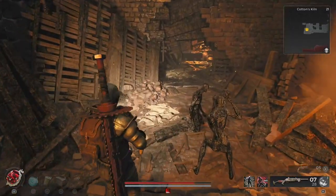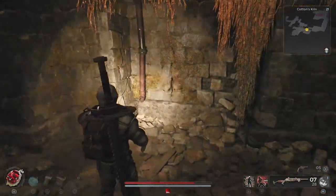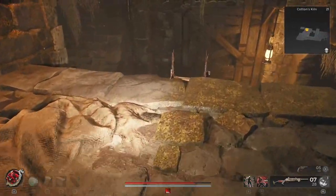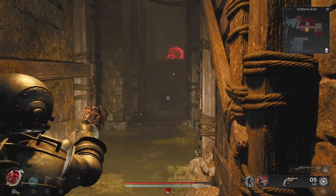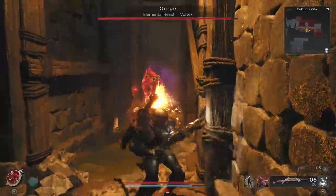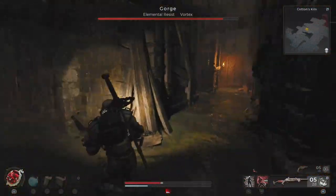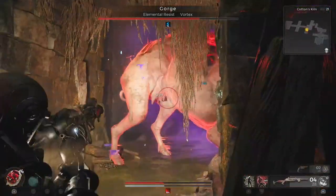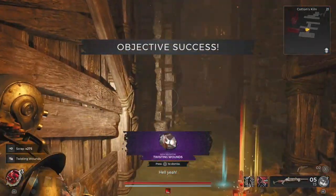The Gorge boss is hidden in a secret area that appears in either the Butcher's Quarter or Cotton's Clint. Look for an area with two dead ashen at the entrance. Proceed until you reach a locked door and pull a nearby switch to trigger the fire. Gorge will appear on a raised level and jump down to attack. Beware of his powerful attacks in a confined space along with additional enemies. His weak spots are on the side of his body. Defeating Gorge awards the Twisted Wounds Mutator, perfect for bleed builds.